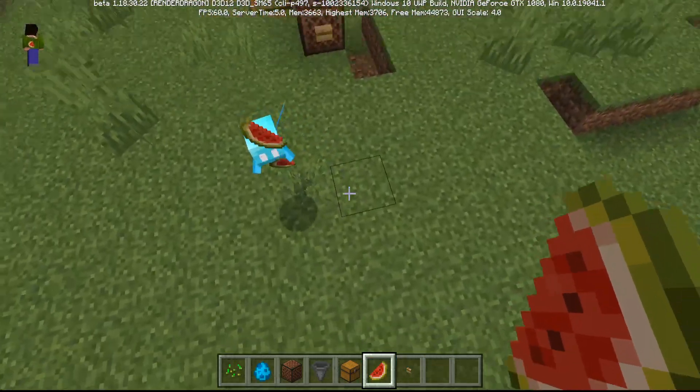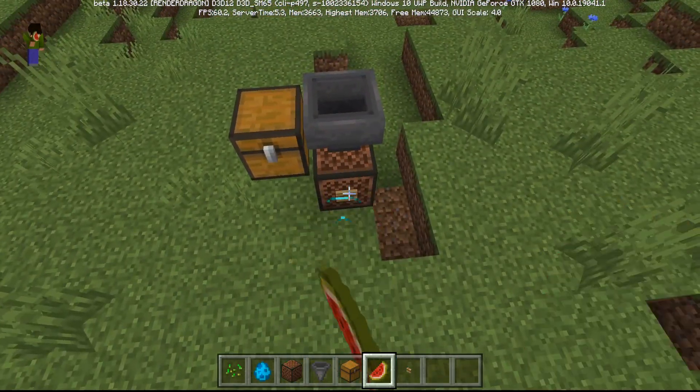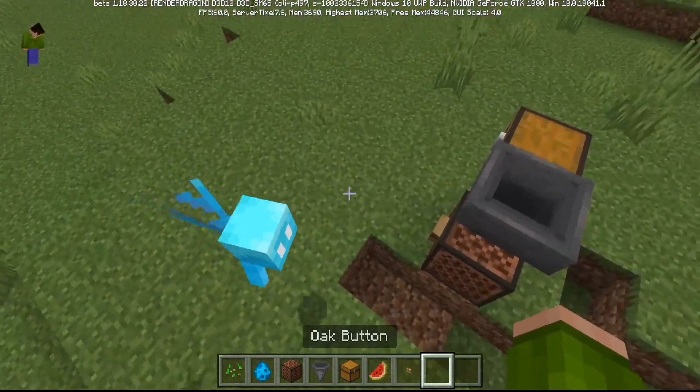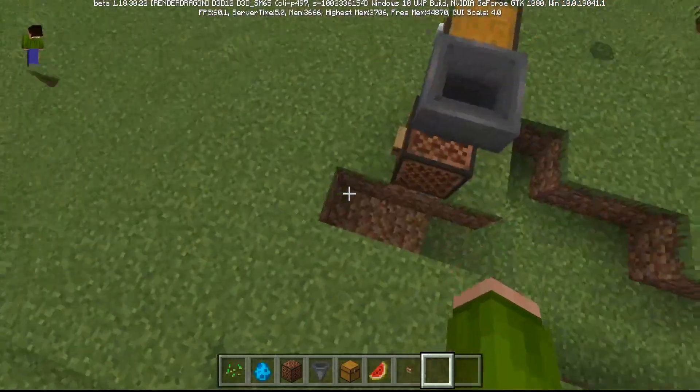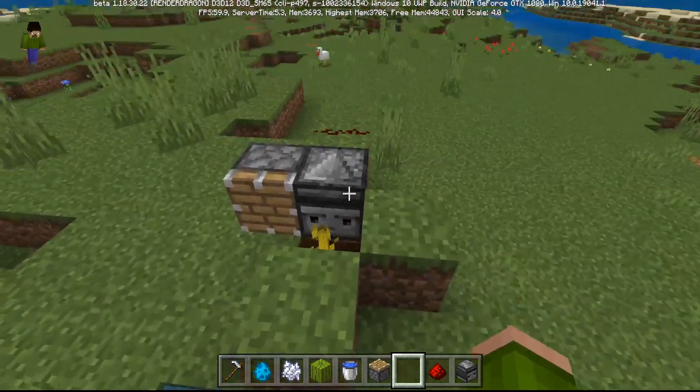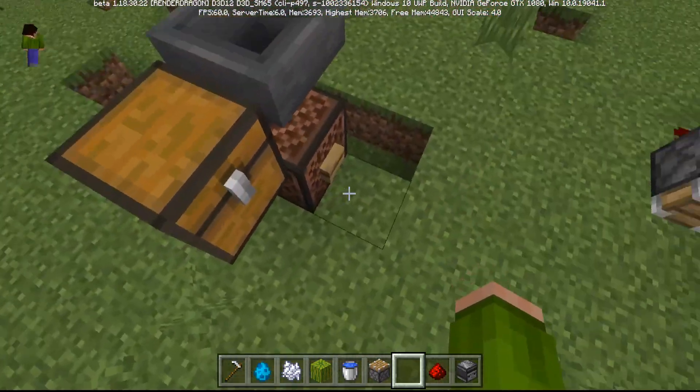After 30 seconds it tries to give the items to me instead. No Allay, give it to the note block! So in order to make use of this you're going to want some sort of redstone contraption that will continuously play this note block about once every 20 seconds.